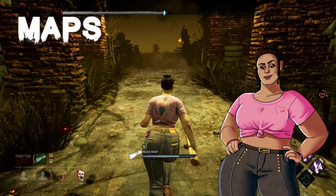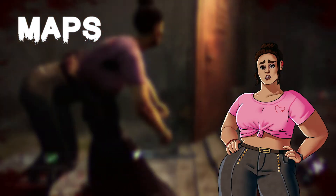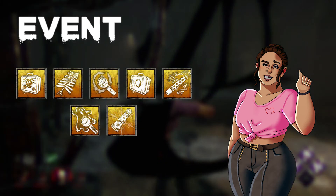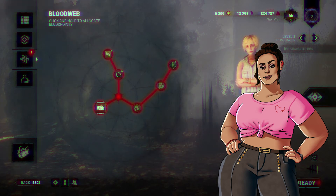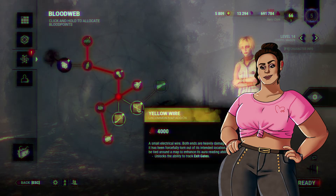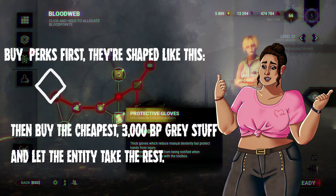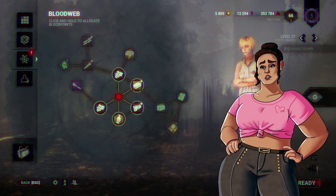Maps unlock the ability to track generators, among other things. If you cross paths with something, you can use your map to reveal its location. Maps can only be read for a short time until they are completely consumed, and add-ons can affect durability or unlock more functionality. Event items are items that can only be obtained during a certain period via the bloodweb or chests. The bloodweb is where you unlock perks, items, add-ons, and offerings — it's also Dead by Daylight's leveling system. When one bloodweb is completed, you level up and are given another one. As you get higher in levels, the bloodweb expands and the rarity of items gets better. I recommend focusing on unlocking perks in the bloodweb first, since perks can be used as many times as you want, whereas everything else gets consumed when used.